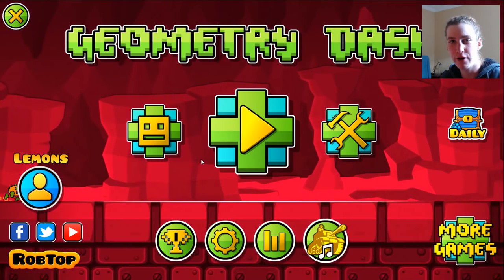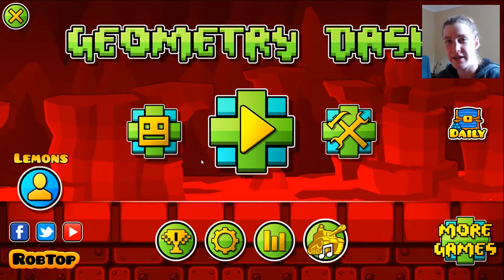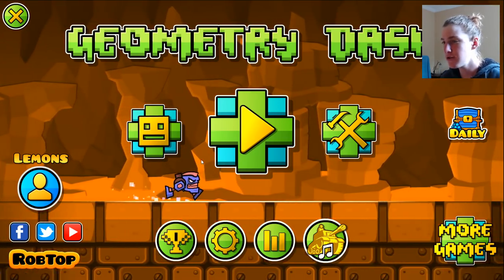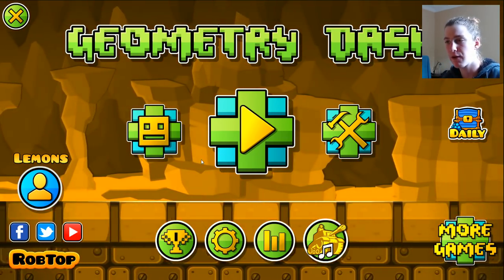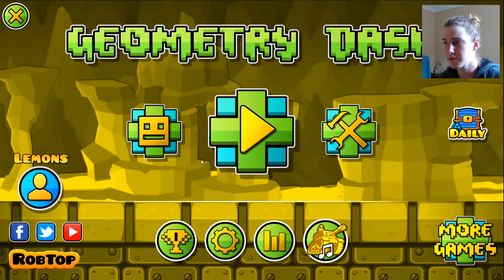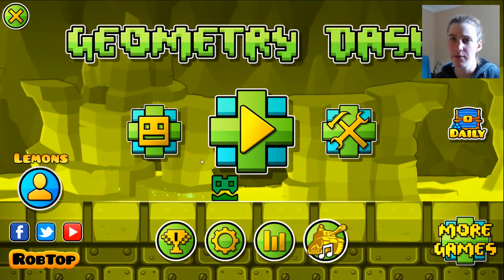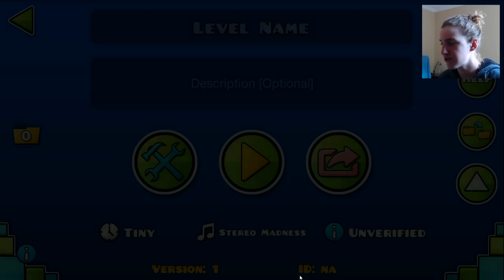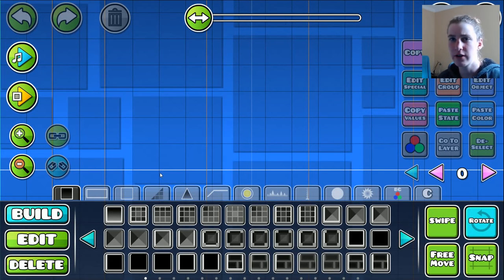We're going to be building a 1.0 level. Basically, we're going to be trying to build a demon with 1.0 blocks only. I'm not going to be too strict on stuff like using preview mode or using a custom song, but I'm going to be only using 1.0 blocks. It's going to be great. So we're going to completely start a new level here — just press new, get into it, find a song, then get into the gameplay and the 1.0 blocks. I'll be back once I've chosen a suitable song.